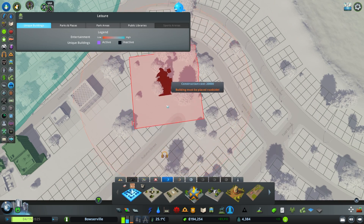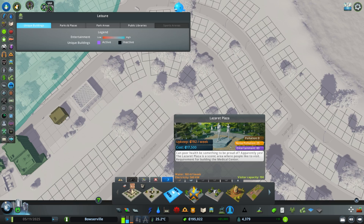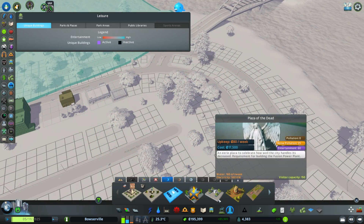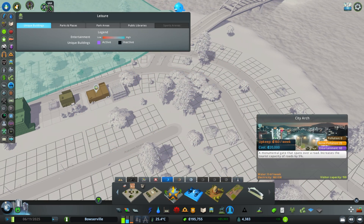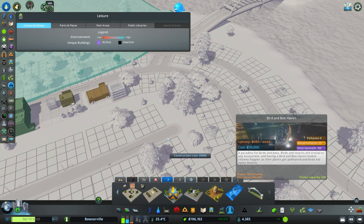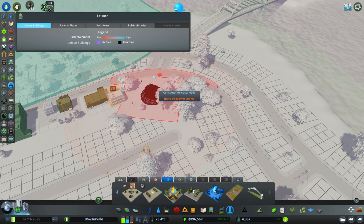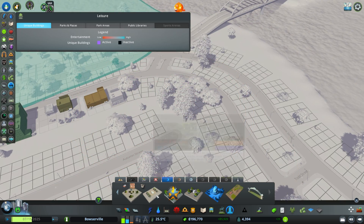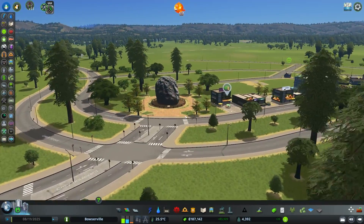We definitely have pathways through here — this seems like a prime spot for a park or a statue. Where are those statues? We've got a vintage one — too big. Statue of wealth — a bit pretentious. Let's look at the city arch, that's kind of fun. Or bird and bee haven, that's fun too. What about this rock meteorite park? I feel like this is a good spot for it.